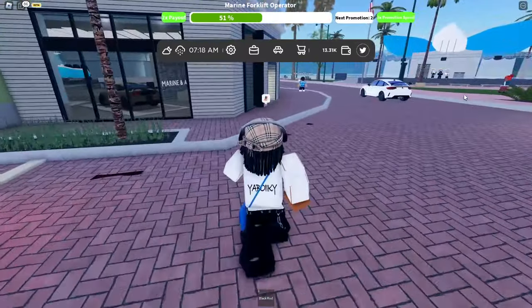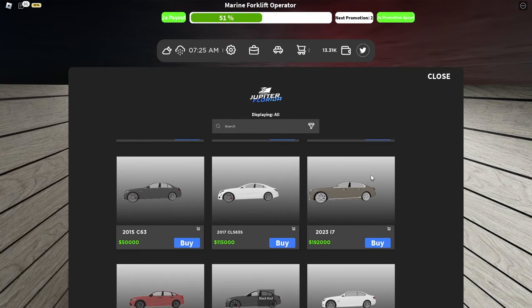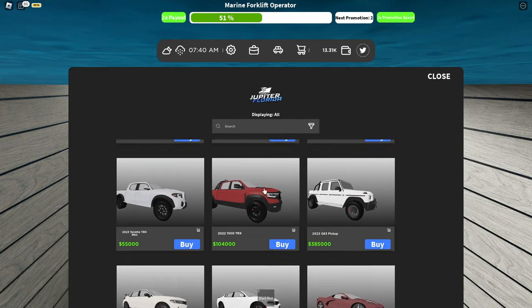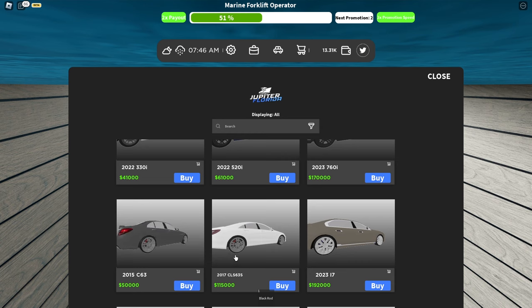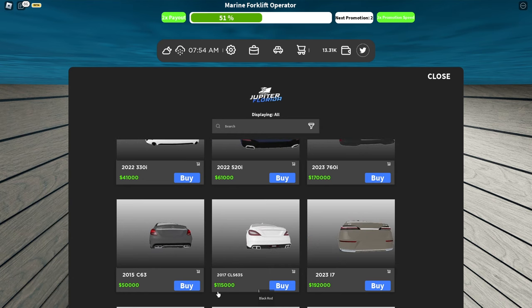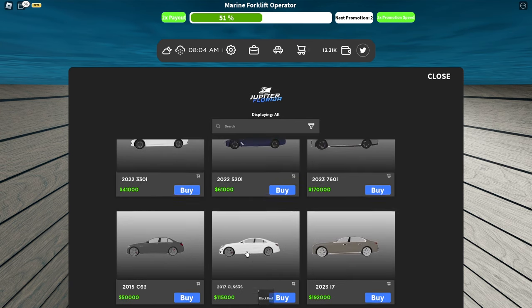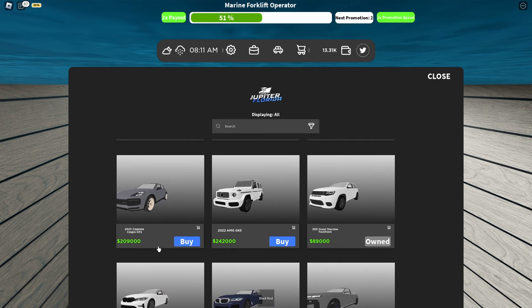Let me show y'all this car I want. The Trackhawk was like $89,000. I am saving up for the 2017 CLS 63S. You see this Benz right here — quad pipes, big wheels. It's gonna be $115,000 but it's gonna be worth it. I might just sell my Trackhawk, get the 2015 C63, start saving up.